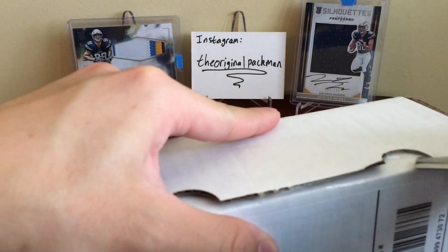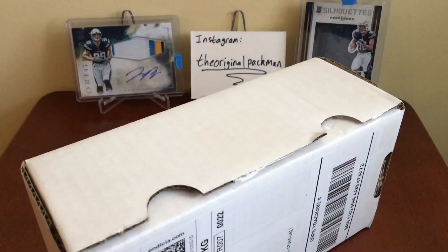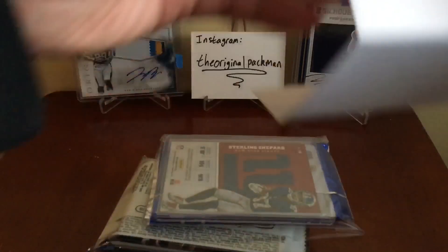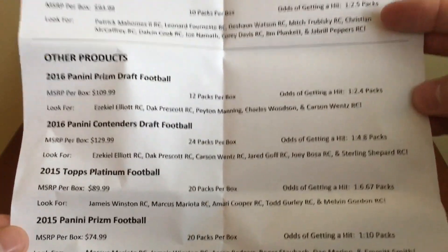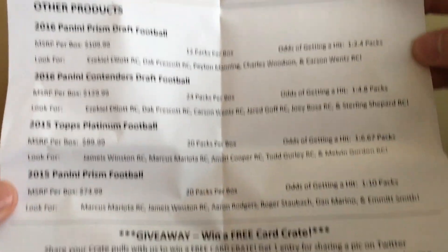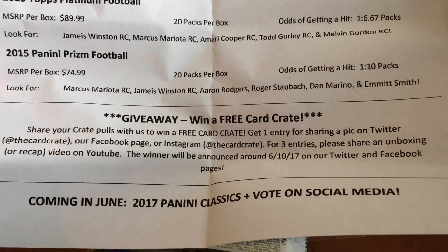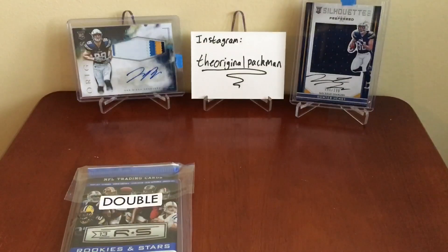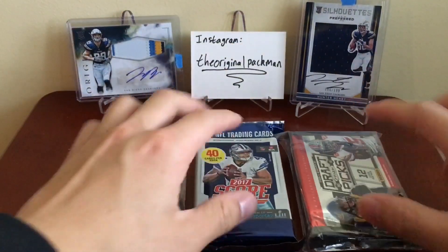Let's see what we got. I forgot there was Score in here — I was wondering why it's so big. Here's the product sheet if you want to look at it. The products we have: jumbo Score is this month's feature product, and here's how you can get a free one. 2017 Classics is next, you can vote for all that stuff. We got our double supplies as always, then we got a Score and our other packs.